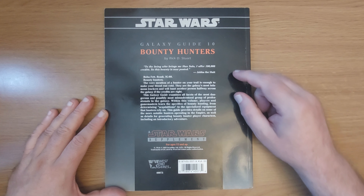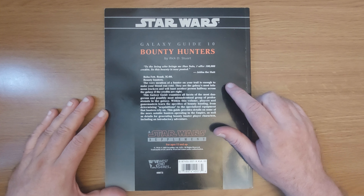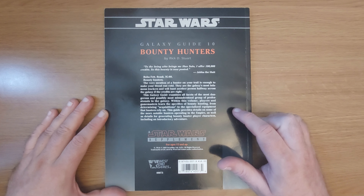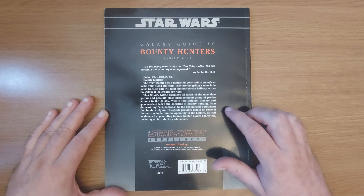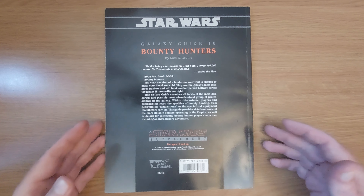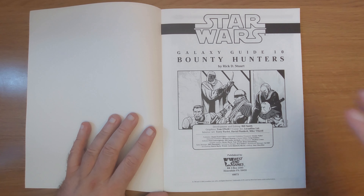Let's have a look at the back cover. Galaxy Guide 10 Bounty Hunters by Rick D. Stewart. 'To the being who brings me Han Solo, I offer 100,000 credits' — this bounty posted by Jabba the Hutt. Boba Fett, Bossk, IG-88 — Bounty Hunters. The very mention of a hunter on your trail is enough to make your blood run cold. They're the galaxy's most infamous trackers and will hunt another person halfway across the galaxy if the credits are right. This Galaxy Guide examines all facets of the dangerous and possibly most misunderstood group of professionals in the galaxy, providing details on notable hunters, generating bounty hunter player characters, and including an introductory adventure.